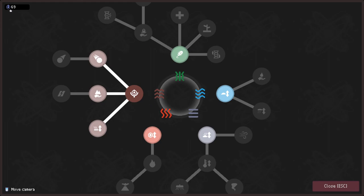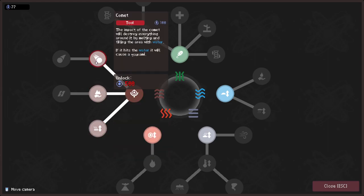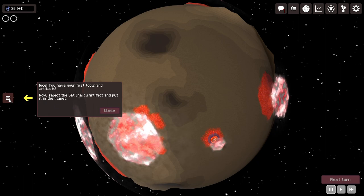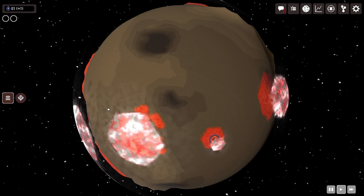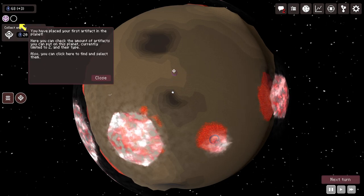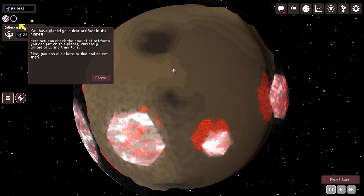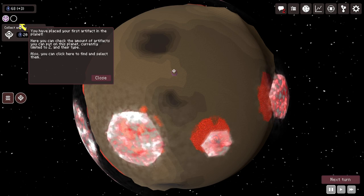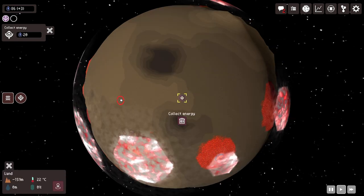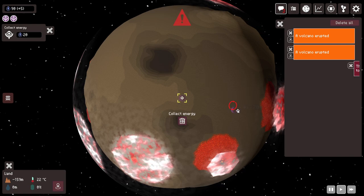Хорошо, вон у нас энергия идет. У нас есть наши первые инструменты и артефакты. Давайте получим артефакт энергии и поставим его на планету. Мы разместили наш первый артефакт на планете. Здесь можем посмотреть количество артефактов, которые мы разместили — ограничение 2, также можем посмотреть тип артефактов. У нас вулкан извергается, и я второй поставил нечаянно. Пыль в атмосфере слишком высокая.